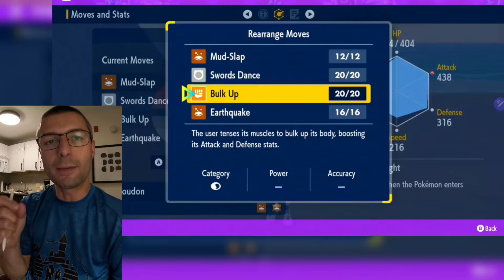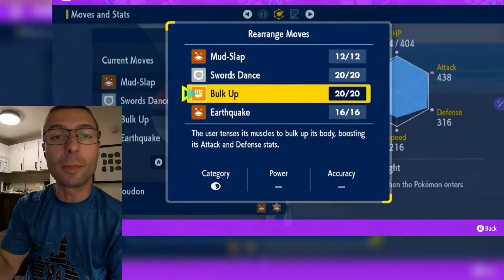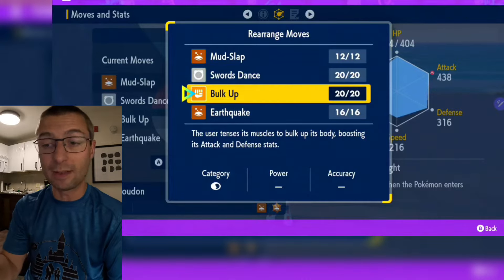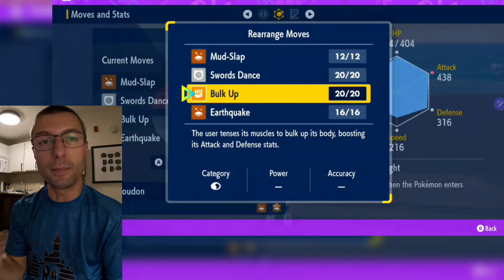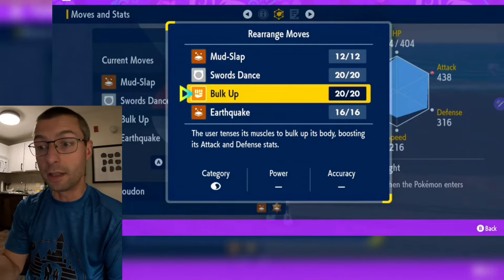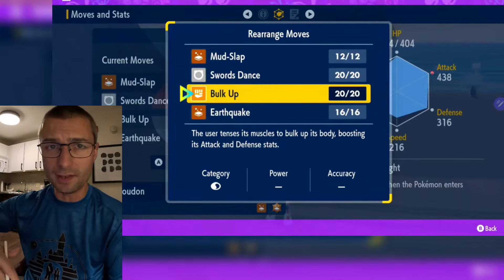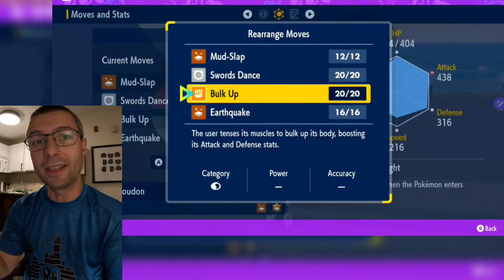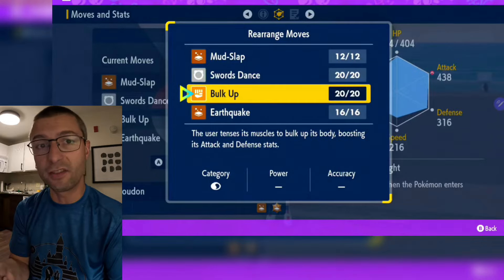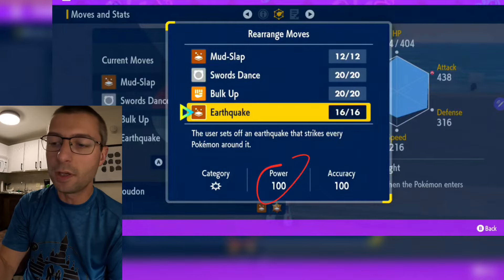Bulk Up is probably the single most important move in this entire raid. This is going to be across almost all of my setups — either this or Iron Defense. Bulk Up is stellar, you must have it. After that 40 HP mark where he boosts his attack up with his own Bulk Ups, you're going to need this to counter that. So yes, bring Bulk Up. And then Earthquake — that's your primary damage. Phenomenal move: 100 power, 100 accuracy, nothing wrong with that.